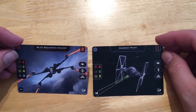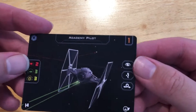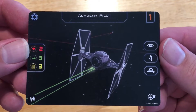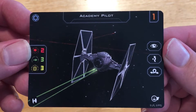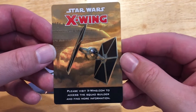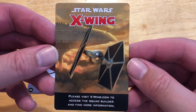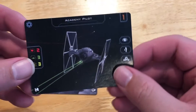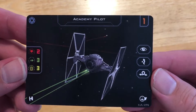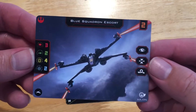So I got these two promo cards. Let's take a look at them. I'll look at the Academy Pilot there first. Always like the promo art. And what do we got in the back here? Just some information — check out their squad builder and find out more information on the back there. But yeah, it's always kind of cool getting the artwork up close. Looks beautiful.